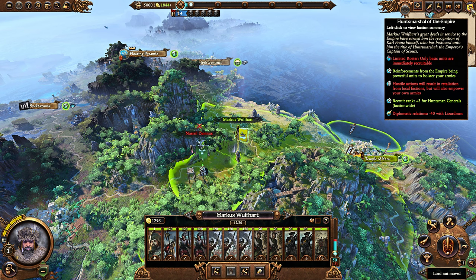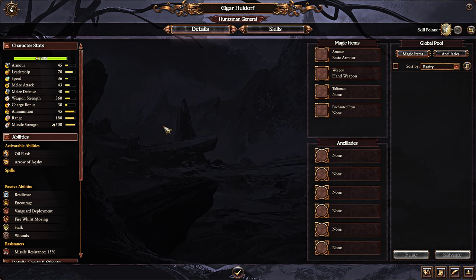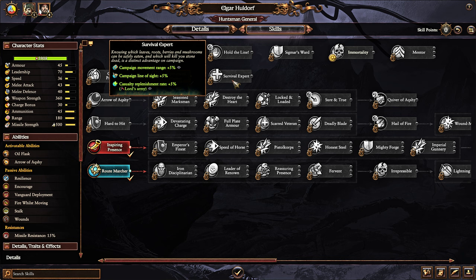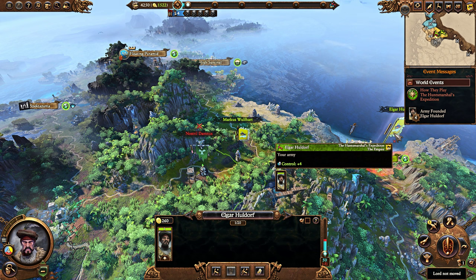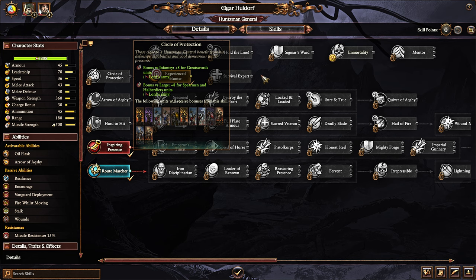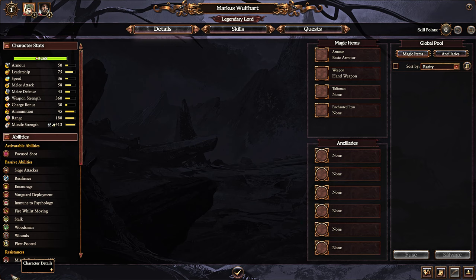Faction-wide effects: he gets minus 40 diplomatic relations with Lizardmen and plus 3 recruit rank for Huntsman General, so you can recruit these guys at rank 4. That's always nice because you can then get Experience Hunter, Root Marcher, and Inspiring Presence very early on. And once you do fight a battle, you can also get Survival Expert. Huntsman Generals are pretty weak in combat, but their faction effects are very nice — campaign movement range, replenishment rate, and buffing Archers and Huntsmen.